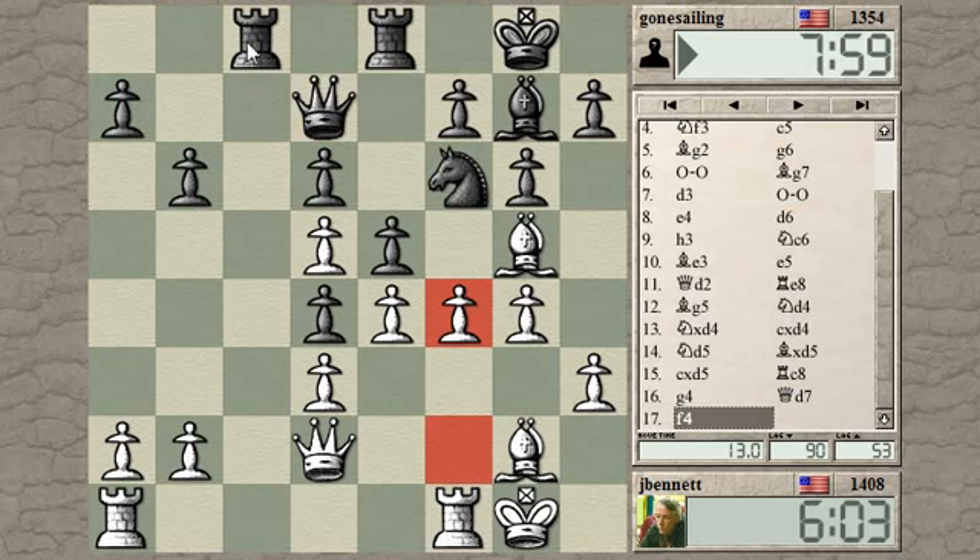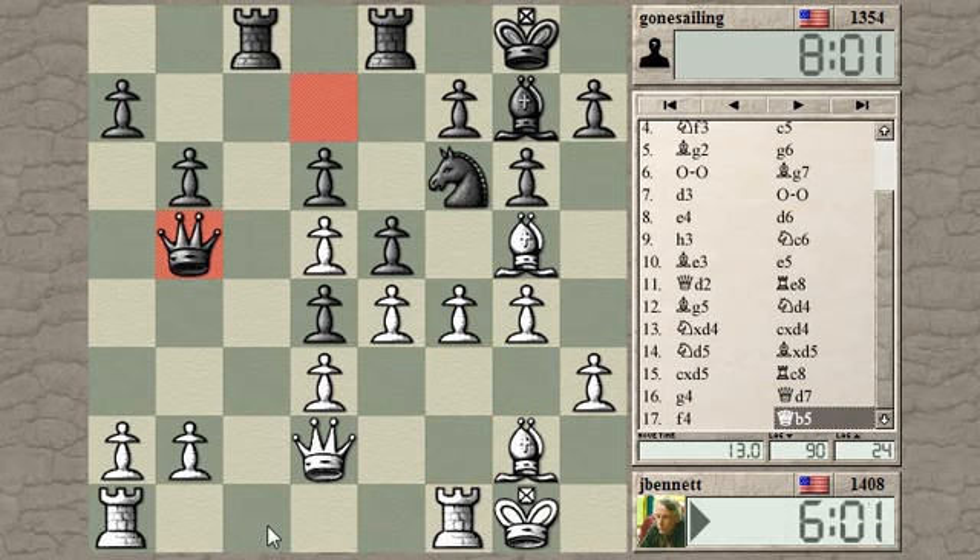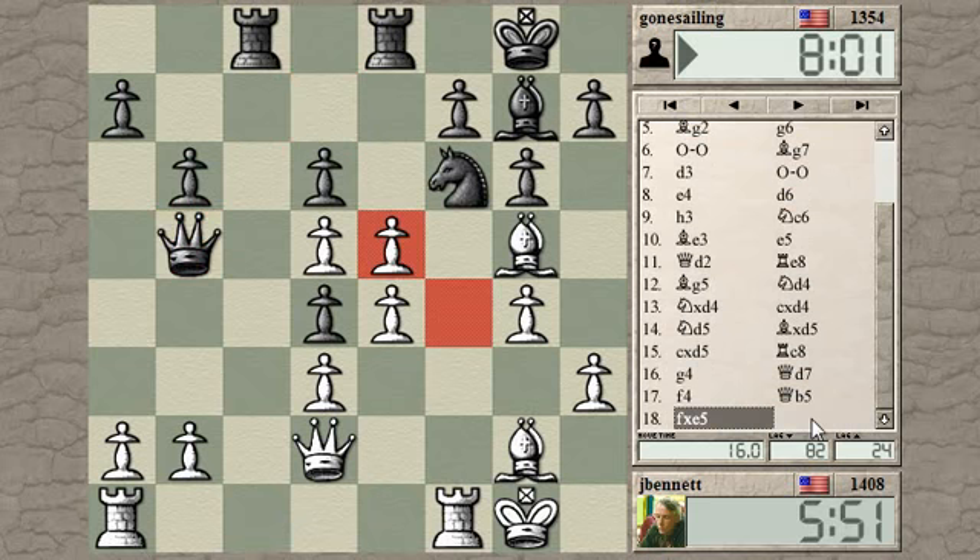He has a rook on the c-file and I don't at the moment, but I can contest that at any time. He hasn't really won the c-file — I just didn't want to put a rook there immediately because it would result in a trade. A bunch of trades wouldn't really help me in this position. His knight is unpinned but I don't think it has too many squares to go to.